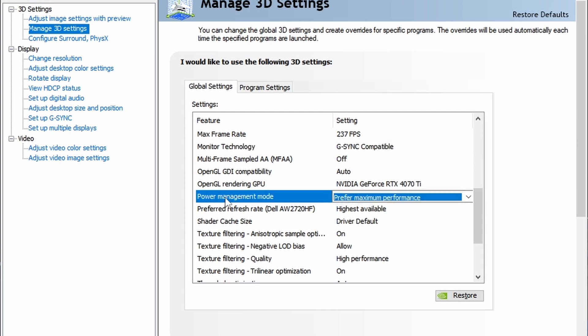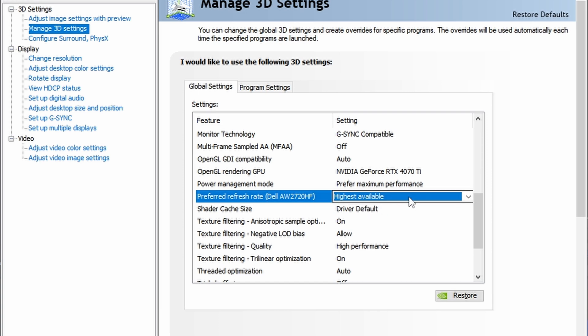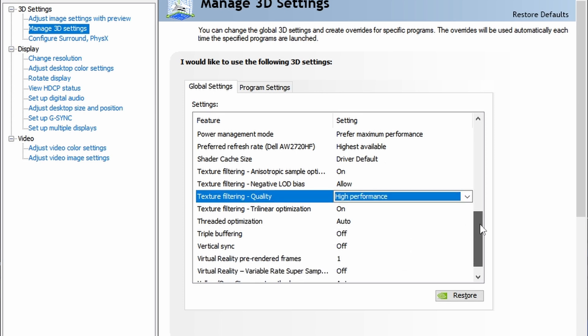The most important setting is Power Management Mode — set it to Prefer Maximum Performance. Yes, your system is going to consume a little bit more power, but you're going to have stable voltage and consequently better performance. For Preferred Refresh Rate, the 'highest available' option will use the highest available refresh rate of your monitor, so go with that. For Texture Filtering Quality, switch it to High Performance — in modern games you're not going to notice the difference. Then click Apply.